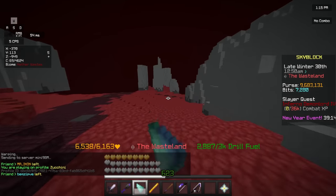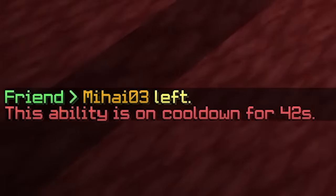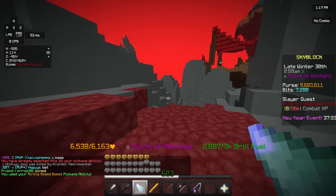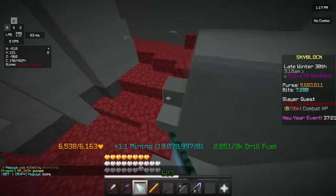Moment of truth here. Blaze pet on in the Crimson Isle — I'm getting 6,644 mining speed, which if I use mining speed boost — it's on cooldown. Okay, now if I use mining speed boost: 35,877 mining speed. Let's go! Major Ws, dude.